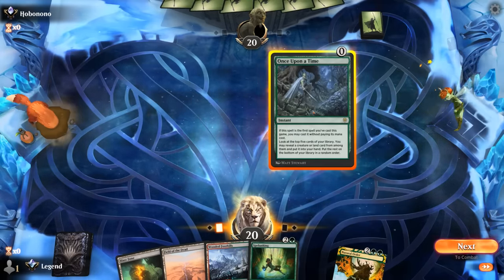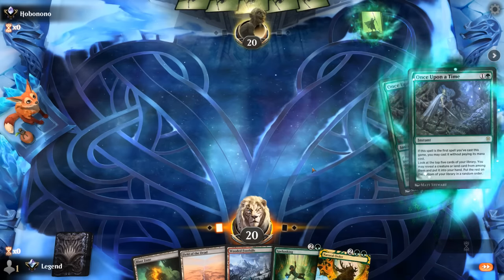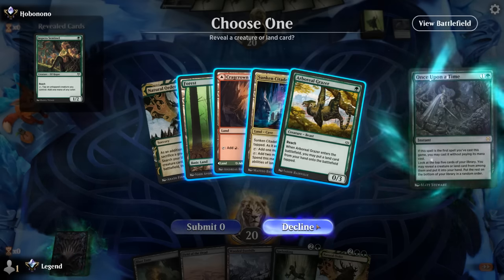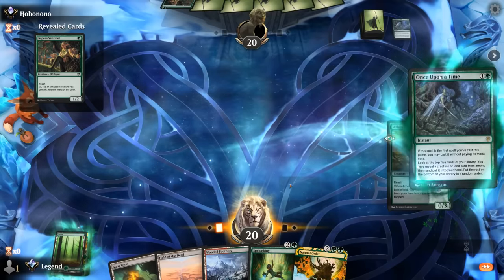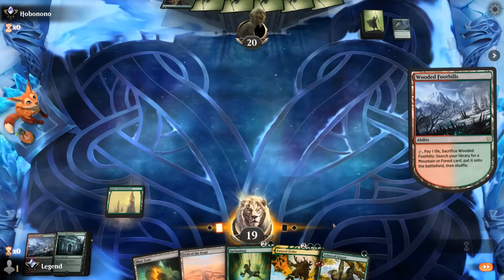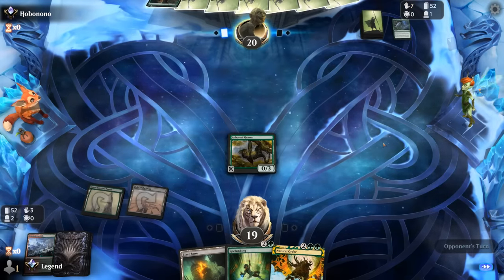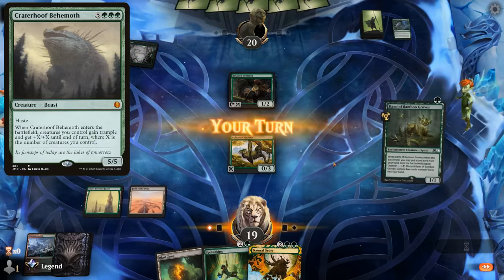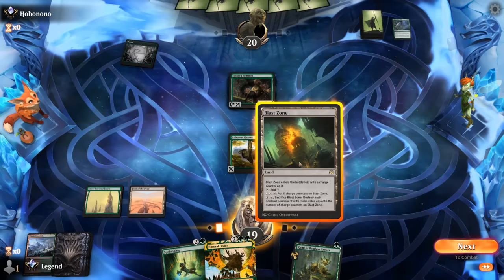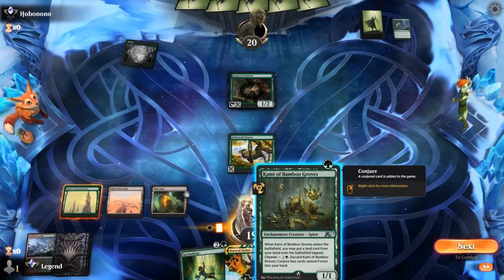We'll start with Once Upon a Time — opponent responds with Once Upon a Time, so this could be a mirror match or an Elf version of Natural Order. We found Grazer, so that's good. We'll fetch for Forest and put in a Field of the Dead. Blast Zone could also be key at blowing up a bunch of one-mana elves. Our opponent's plan is to Natural Order for Crater Hoof Behemoth, which could go over the top of a bunch of Zombie Tokens. We can Spelunking or just Kami, and then next turn we're guaranteed to Natural Order — that makes more sense here.